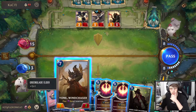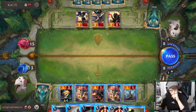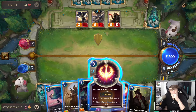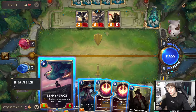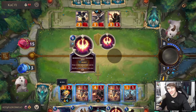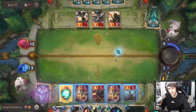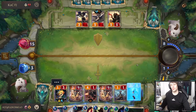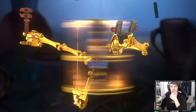Heimerdinger's Progress Day just activated and we got an eight-cost turret on the board. We're doing it! We got a T-Hex — let's go! We're raising them down!